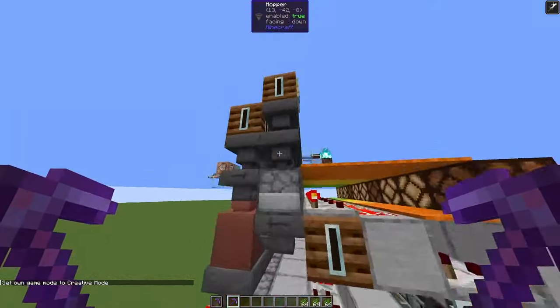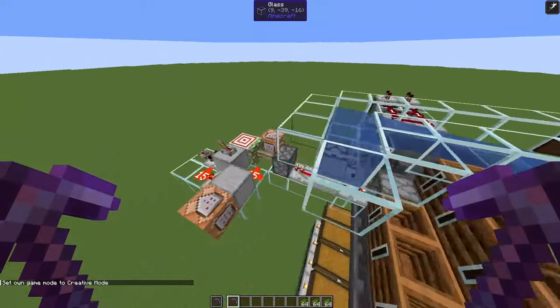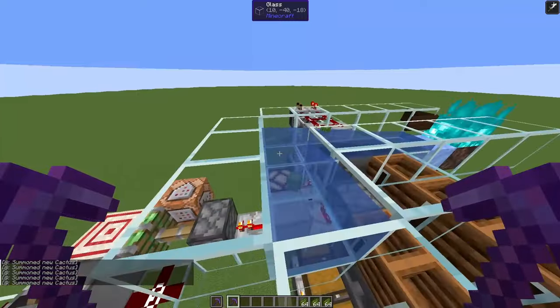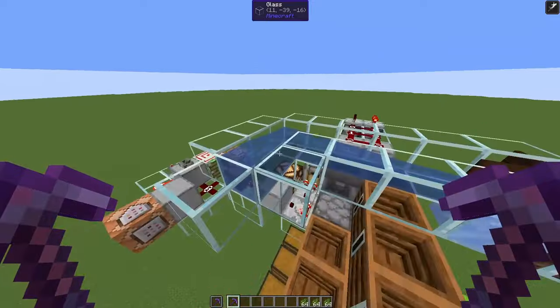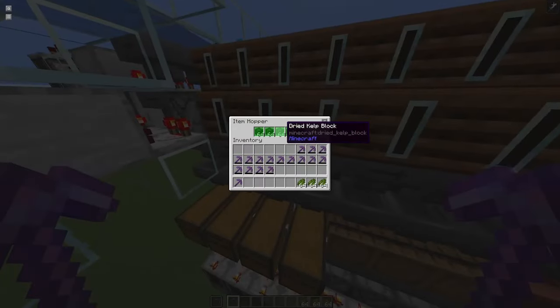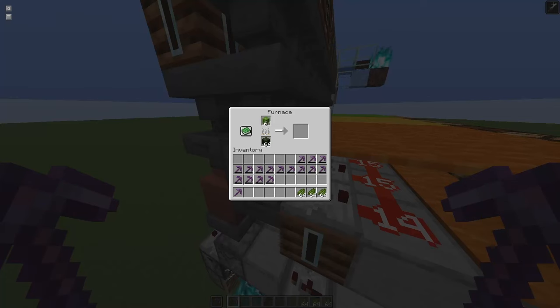The magic, of course, is that we burn cactus. We have a cactus farm that I simulate here with a command block, so I can have cactus come in. The cactus is just first come, first served, distributed over the furnaces. Same for the fuel — there's another command block that puts in dried kelp blocks. In my survival world, of course, both come from a farm. Each cactus that we burn gives one XP and takes 10 seconds.